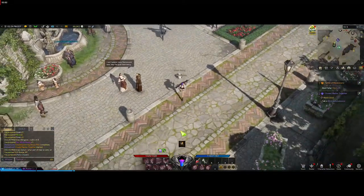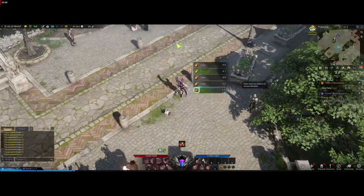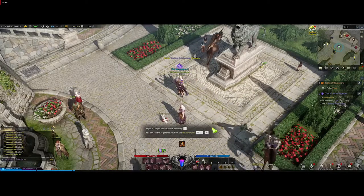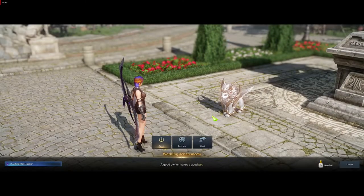You can see our little bunny there. When you run over to items you'll see how close you need to be — actually look at that, from that far away it can pick it up! These items can just be vendored anyway. Let's go speak to this guy — he still has the pet quest for you, just trying to show you how to do everything.